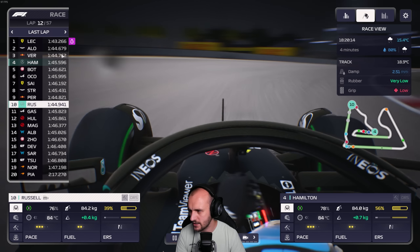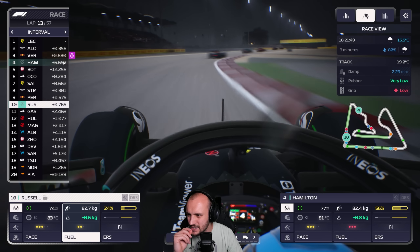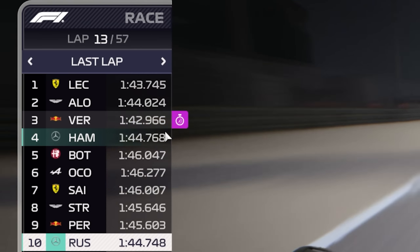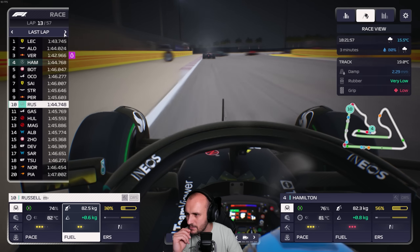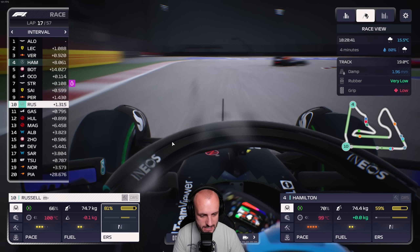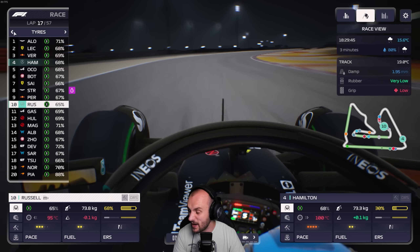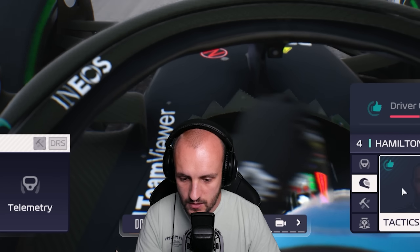That last lap was almost two seconds slower than Max. What's going on? Why has Lewis got no pace? They're both just sort of stuck - they both just haven't got any more pace than this. George is now falling back. I'm really confused what's happening in this race. I think Mercedes just got no pace.